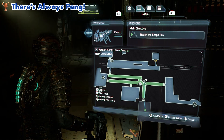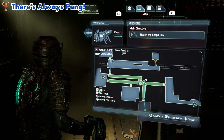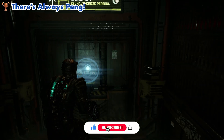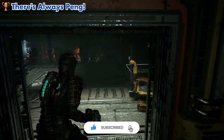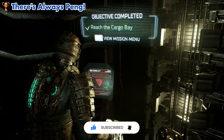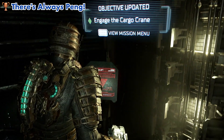Hey everyone, this is Ferro, and with this video you'll see how to get the There's Always Pang trophy from Dead Space Remake, where you need to find the Pang treasure. The Pang treasure is a little trophy with a woman shape that you can get in every Dead Space game. In this case you can get it once you reach chapter 11.